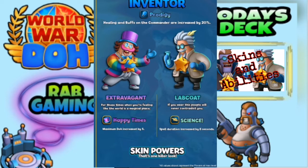On the other side, we've got the Lab Coat skin — Science. This is the one I'm most excited for, because I use quite a spell-heavy deck. I've got Shutdown in there, I've got Disco Ray in there, I've got Overclock as well. Spell duration is increased by eight seconds — now that is going to be ridiculous if you can max that. I think my Shutdown lasts for about 13 seconds at the moment, so I can make that last like 21 seconds. It's going to be fantastic.